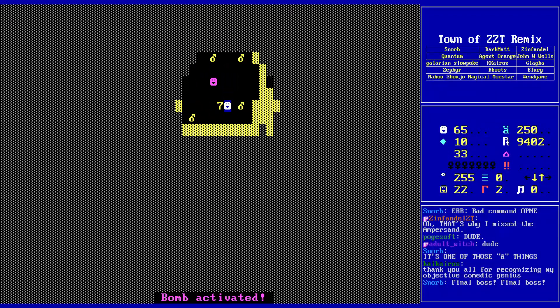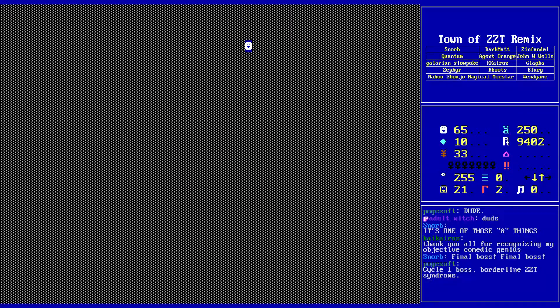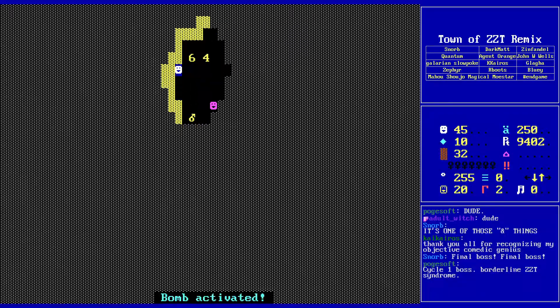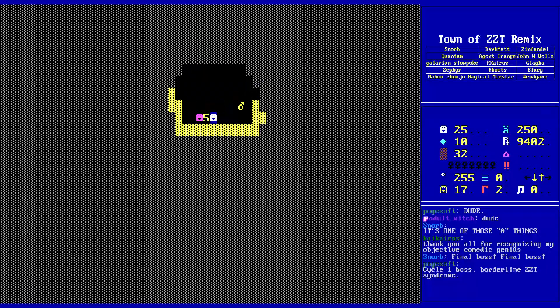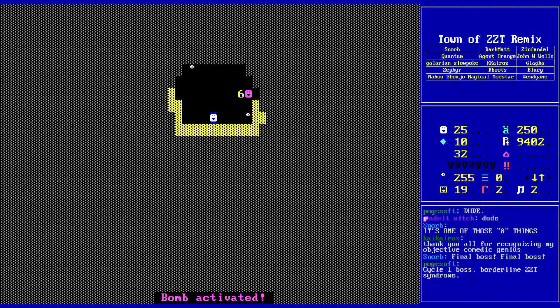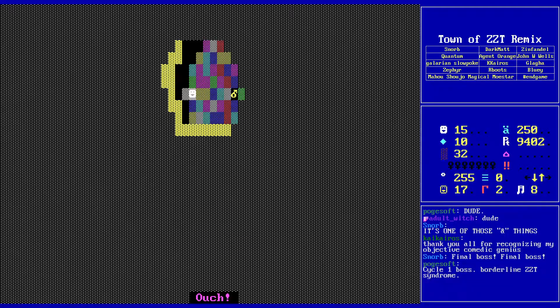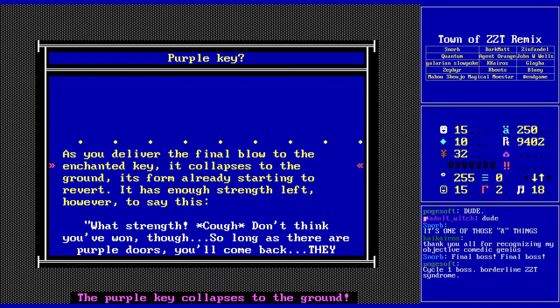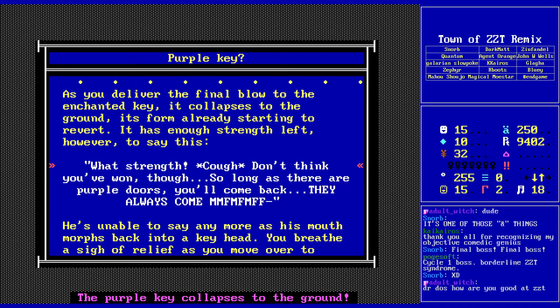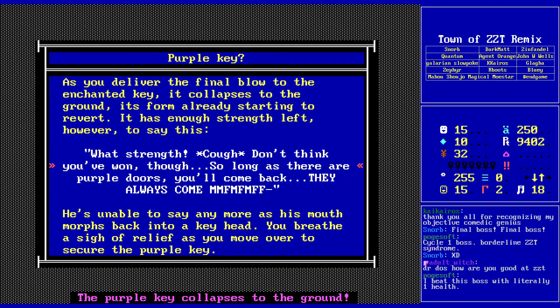Oh god, I didn't actually want to light those other ones. I sure hope I didn't need all of those. I bought just enough salads and things. So you deliver the final blow to the enchanted key. It collapses to the ground, its form already starting to revert. It has enough strength left to say: 'Don't think you've won, though. So long as there are purple doors, you'll come back. They always come.' He's unable to say any more as his mouth morphs back into a key head. You breathe a sigh of relief as you move over to secure the purple key.